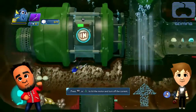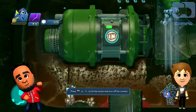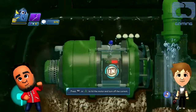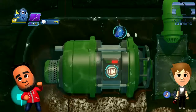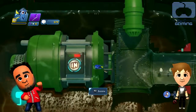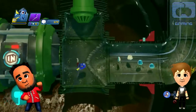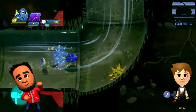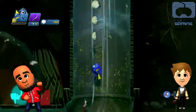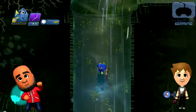R2 or Triangle to hit the motor and turn off the current. Oh, let me try Triangle — oh cool! And then you can go — you gotta go through the bottom, there you go. I really like how this is working. Watch out for the spikes! Okay, we made it — oh no, easy on the X, there you go.